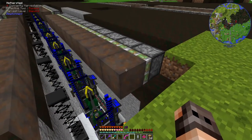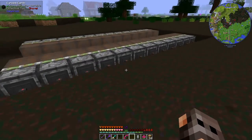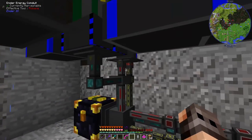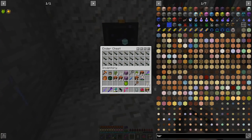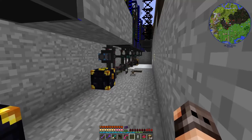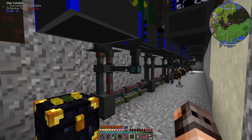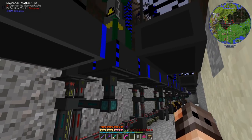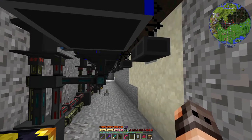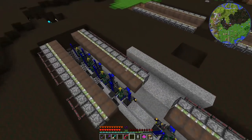I've hooked the missiles up to power and to an ender chest connected to our ME system, which is producing the missiles and providing them with rockets. They get a redstone signal whenever we want to fire. Note: if you want to load rockets automatically using conduits, you have to hook it up to the platform, not the controller — I did not know that. We have 16 missiles divided into four groups, and each group will target an area where raiders spawn.